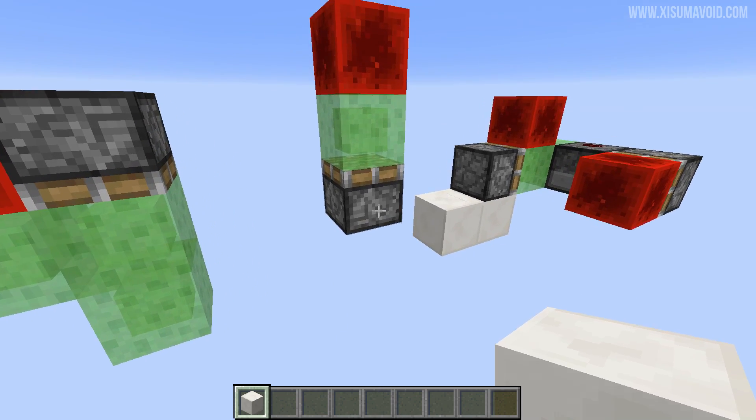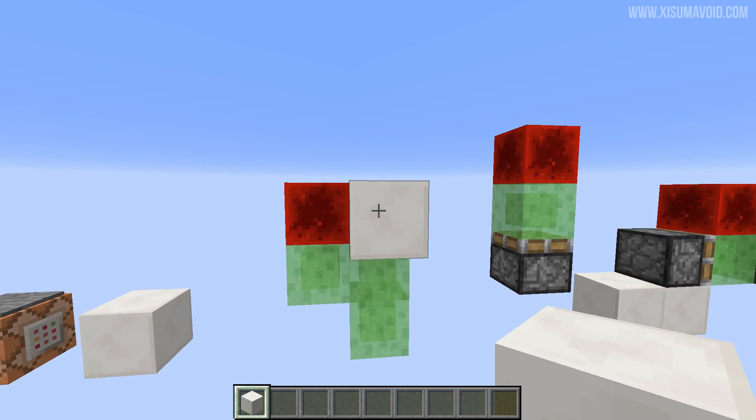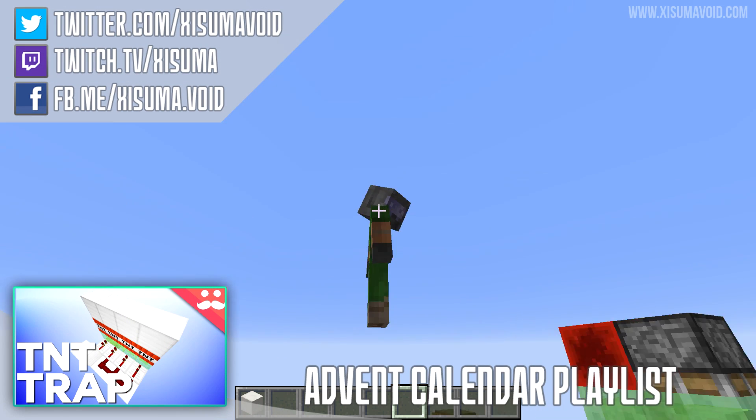That's not all — here are two other designs that might be of interest to you. And there you go, that is the slime block piston BUD.